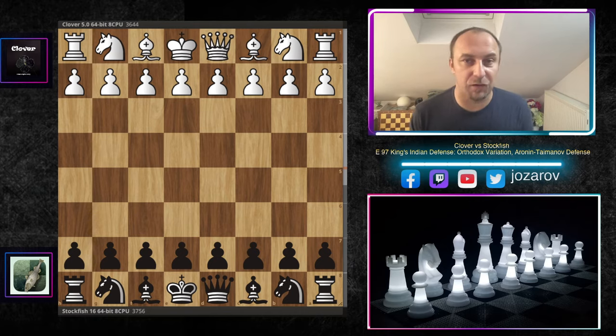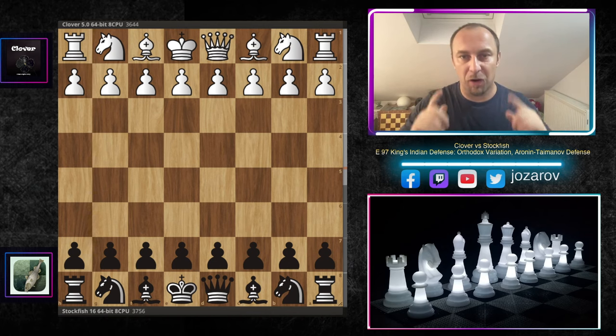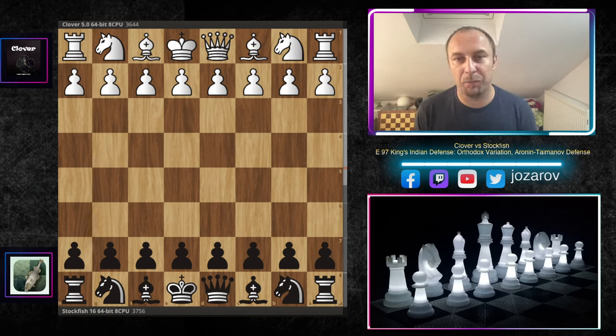Hello chess friends and welcome to your Side of Chess channel. Today we look at one of the most spectacular games played by the latest version of Stockfish 16, battling against top engine Clover in a beautiful King's Indian Defense, the orthodox variation, with Stockfish playing the black pieces.